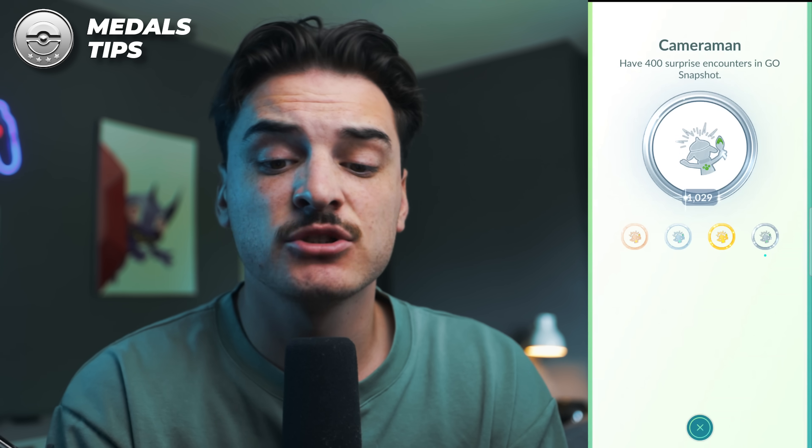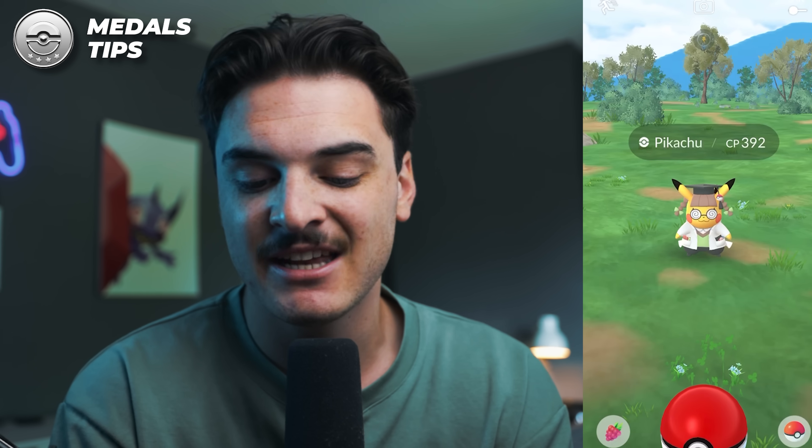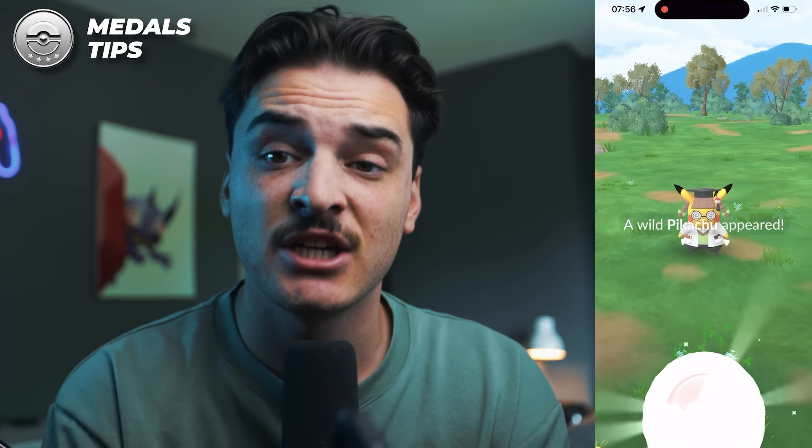The Cameraman Medal requires 400 encounters via Go Snapshot — you get five free snapshots during this event, so just take them. And of course, work on the Showcase Star Medal by winning 100 Pokestop Showcases to earn that PhD Pikachu. Try to catch the extra large Cyndaquils, enter them in showcases, and always try to drop into showcases that are less busy. Whether you're in a city or rural area, find showcases that are harder to reach with less competition — that gives you a higher chance of winning.